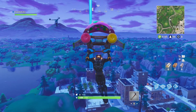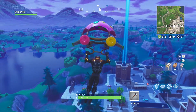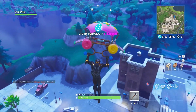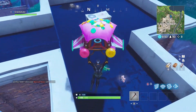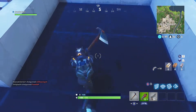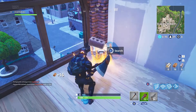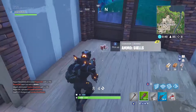Whenever you get close, you're gonna want to look at the roof to see if you want to land there, because sometimes there's good weapons up there. Usually there isn't, but you can take a little peek — like right now we got a green tack shotgun, we're gonna want that so we grab that real quick. You're going to come to the very south side, break this roof in, and you can grab this chest really quickly.